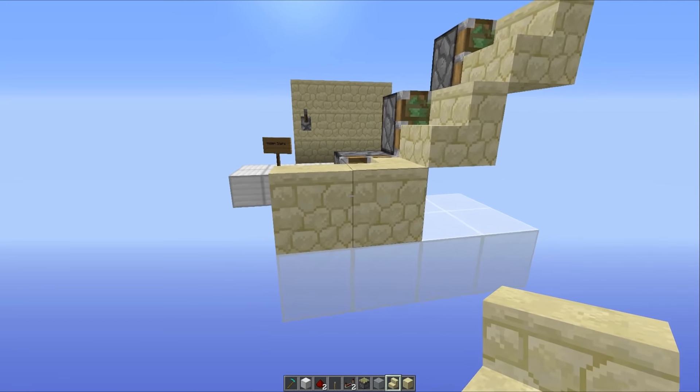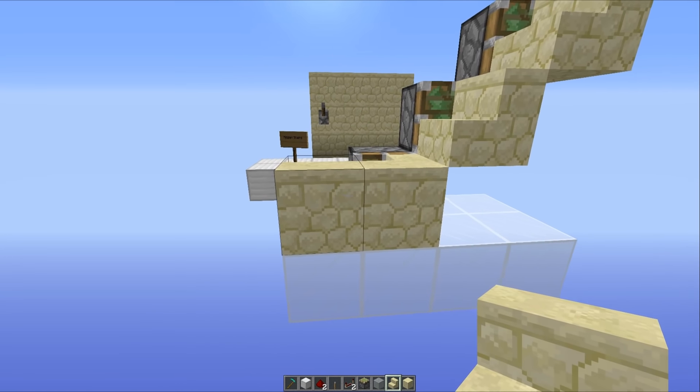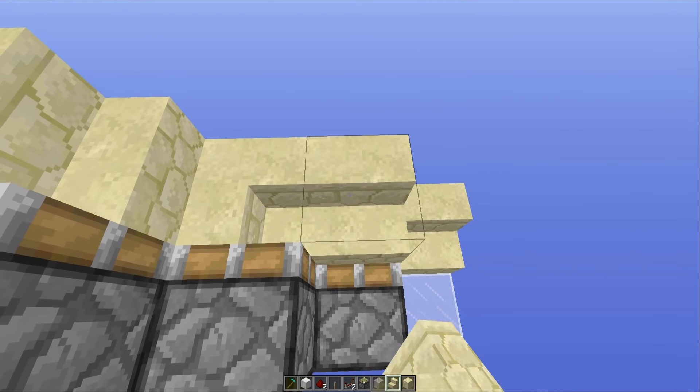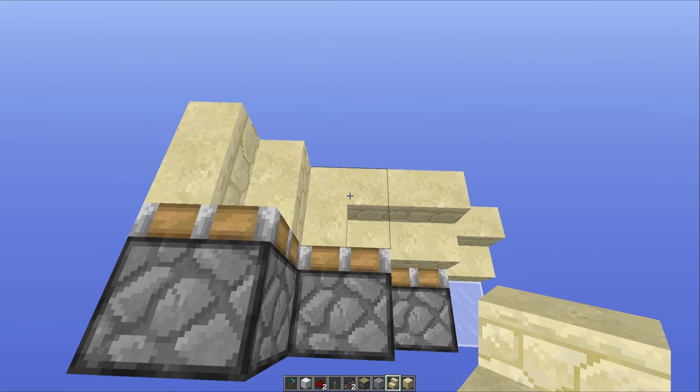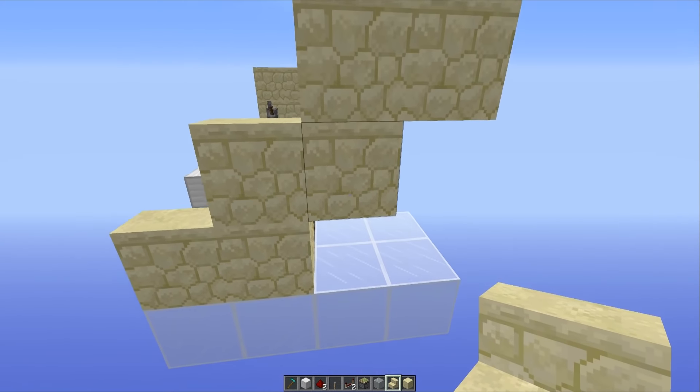As you can see, that is the mechanic that we're using. We now have ourselves what looks to be two blocks, but actually this is a set of stairs. So you just want to place another set of stairs there and another set of stairs just like this. And as you can see we have got ourselves what looks to be a flat wall.